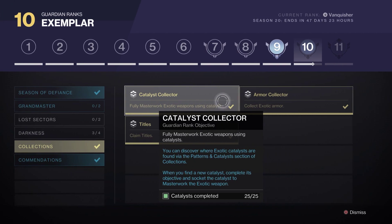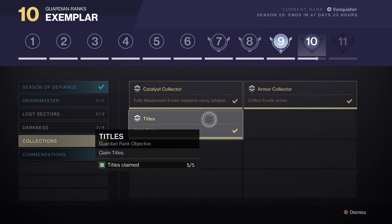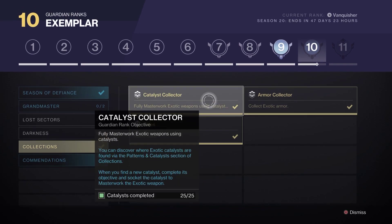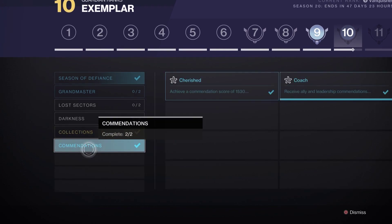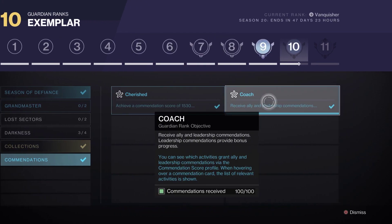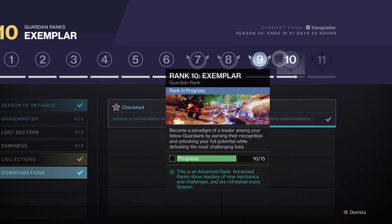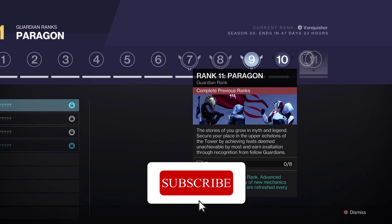We also have to collect 30 exotic armor pieces and claim five titles. For commendations, we need to achieve a commendation score of 1,530. Leadership commendations from difficult activities provide the most progress to your commendation score. Over here we need 100 of these — it's really easy and super fast now that they've made the changes.